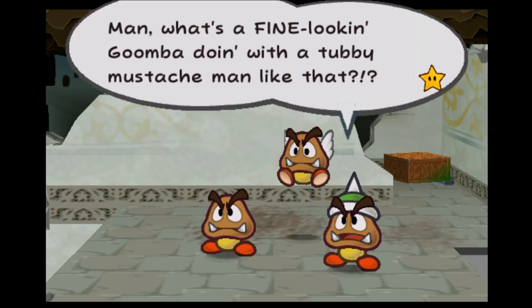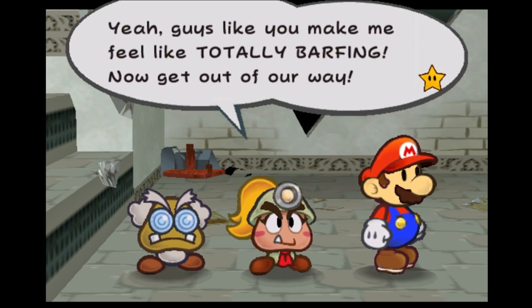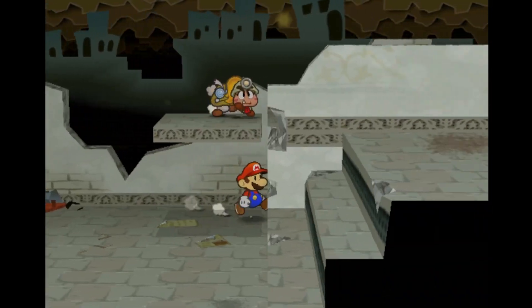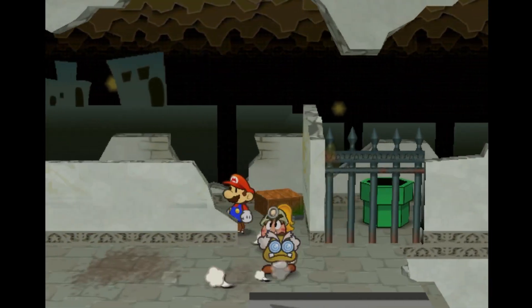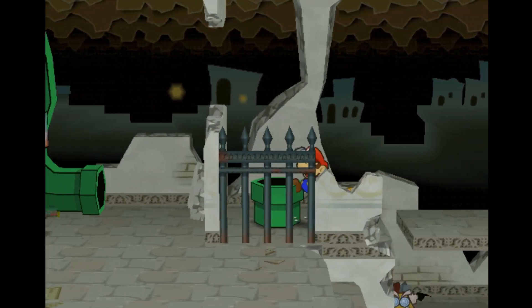There is a Koopa Troopa that is essentially one of the characters, as well as one of those shell guys. You meet different characters and they join your party. The story has Mario travel to the ramshackle town of Rogueport to meet Princess Peach, after news that she acquired a map leading to an ancient treasure.